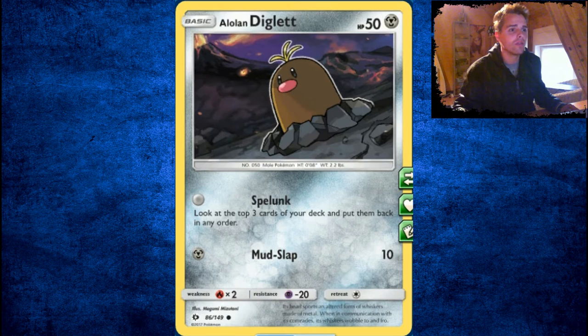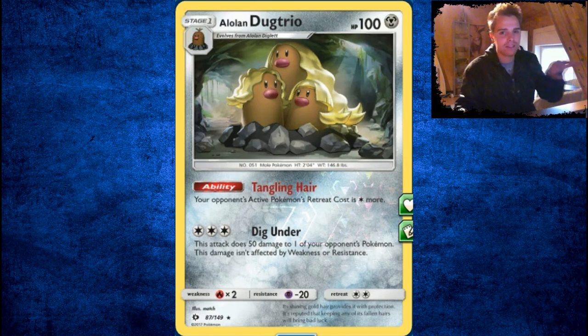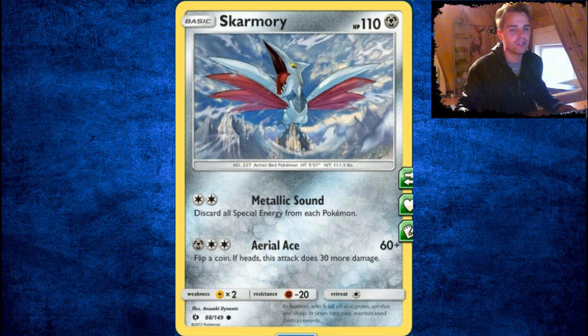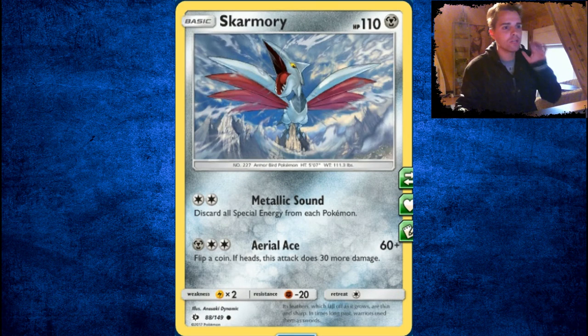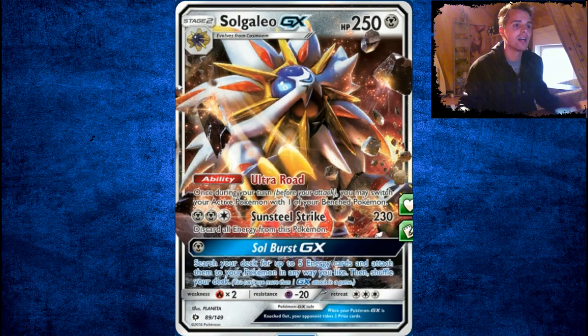Tangling Hair on Alolan Diglett is kind of neat — your opponent's active Pokémon's retreat cost is one more. That would be awesome to annoy opponents who retreat. If you want to keep your opponent stuck, Alolan Dugtrio might be the choice for you. Skarmory can discard all special energies including DCE, which could be devastating.